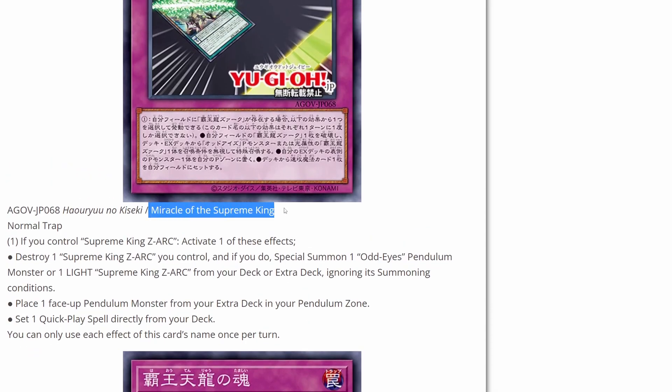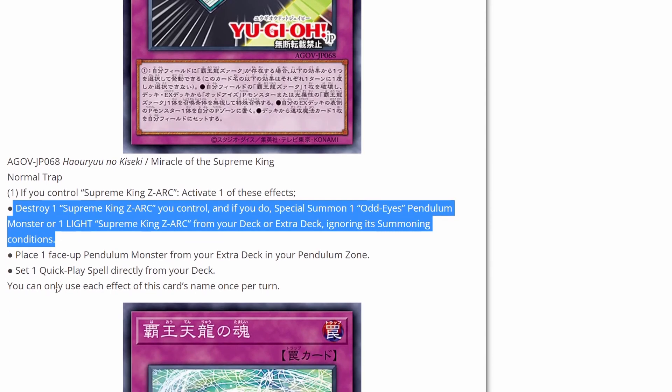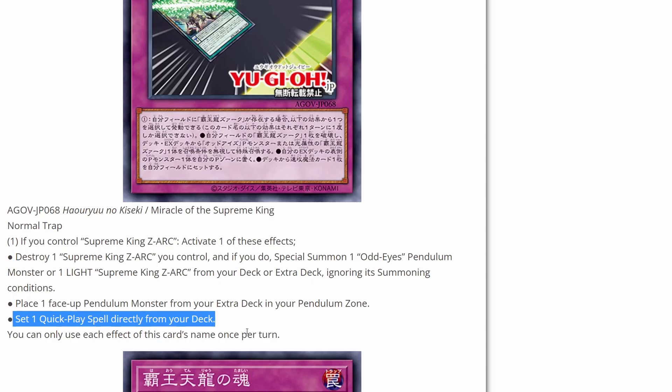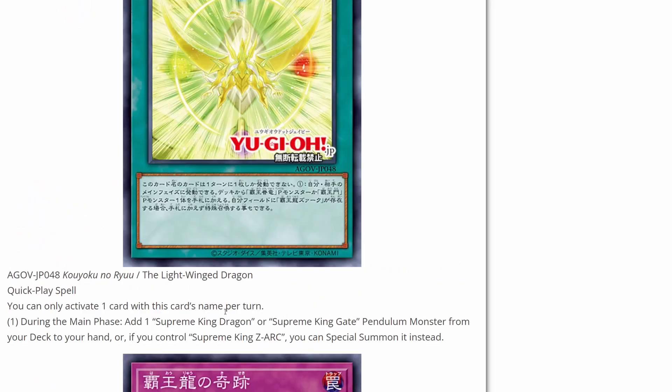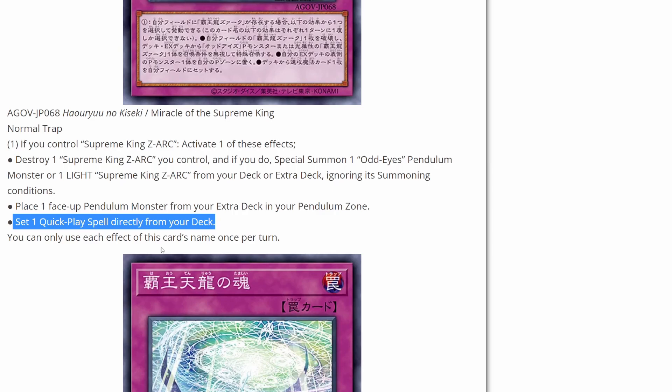And here we have Miracle of the Supreme King — a normal trap card. If you control Supreme King Zark, activate one of these effects: destroy one Supreme King Zark you control, and if you do, special summon one Odd-Eyes pendulum monster or one Light Supreme King Zark from your deck or extra deck ignoring its summoning conditions — a good way of replacing itself. Or place one face-up pendulum monster from your extra deck to your pendulum zone. Or set one quick play spell directly from your deck, which is pretty interesting. Obviously one target here would be the Light-Wing Dragon quick play, and I'm interested to see what else you can get with that.